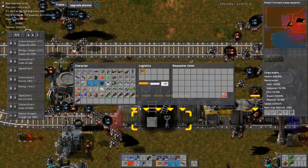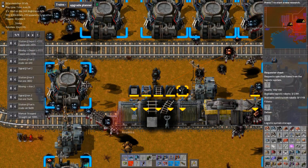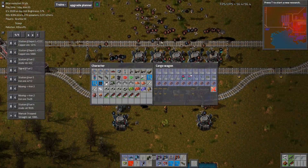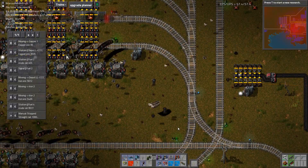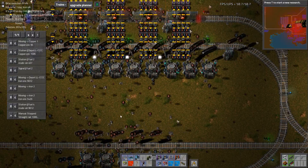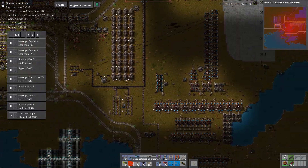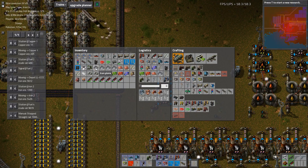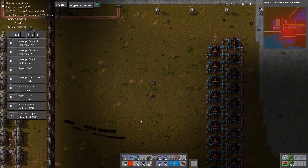And then concrete, 400. There we go, that's all the different ones done. Yeah, we just need rail signals automated and then that'll be fine. My robots just all left to go get me another pile of shit. Great. Thanks robots! Definitely wanted a load of copper and fish.